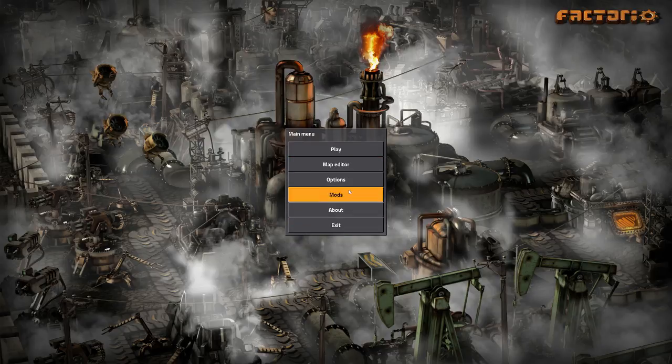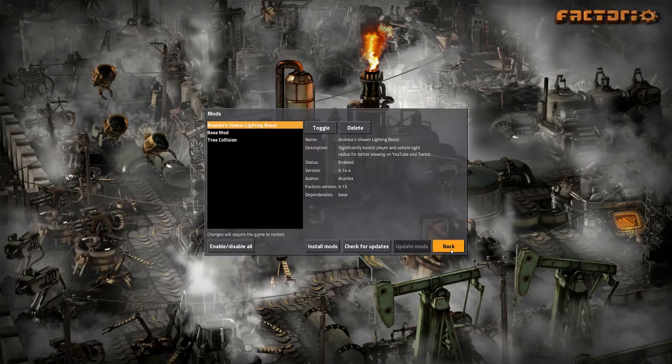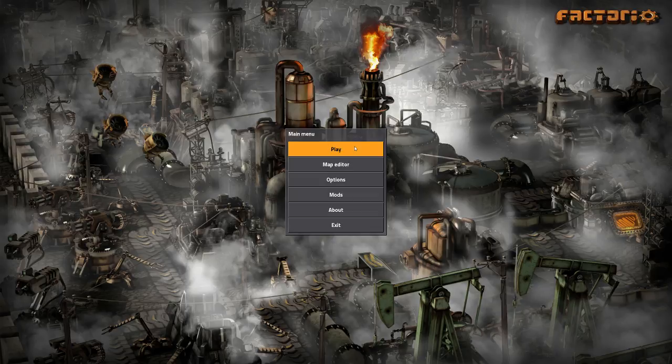I do have a couple mods, one of which is Tree Collision, just because you probably don't want to watch me bumping into trees — and I do that a lot because apparently it's hard to walk in this game. I also have a lighting mod just to lighten things up a little bit. Typically I won't play with this, but it's not a huge game-changer. It just makes it a tiny bit easier to get around so that as a viewer you don't find this a frustrating let's-play experience.